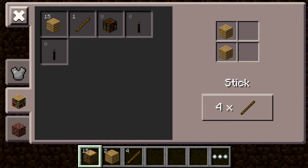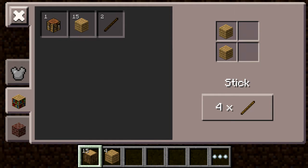Next are tweaks: cave lava at the bottom of caves, caves in deserts and mesas, strongholds, villages, villagers, abandoned mine shafts, flat world generation, limited world generation, new mob spawning, updated light generation, grass color for different biomes, foliage color for different biomes, and water color for swamp.